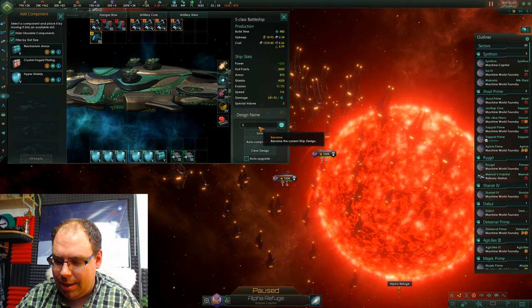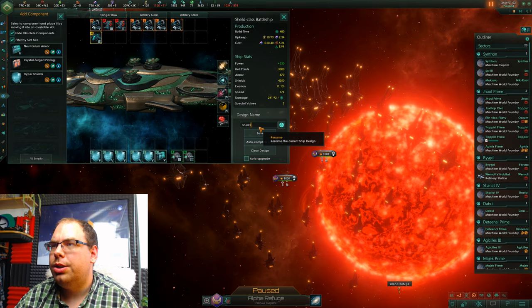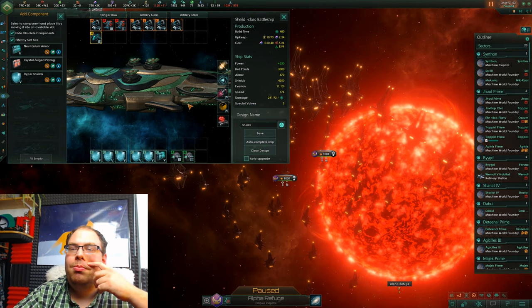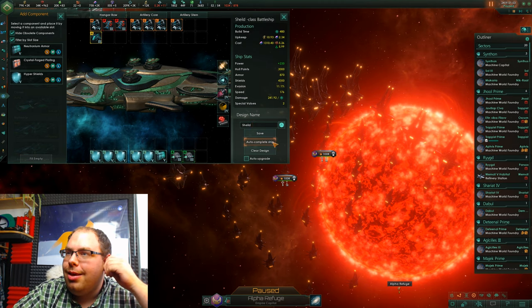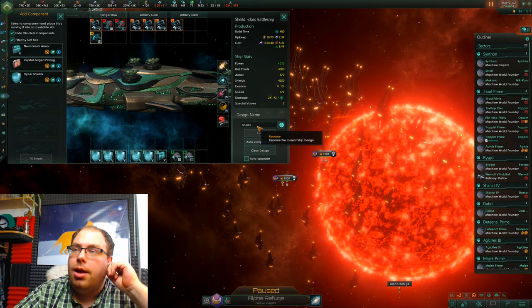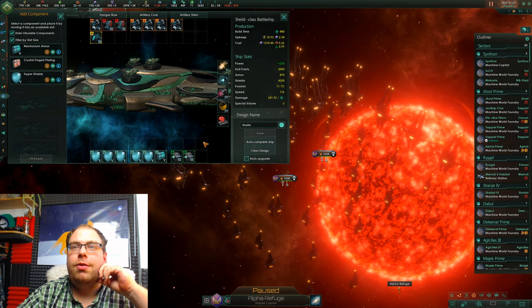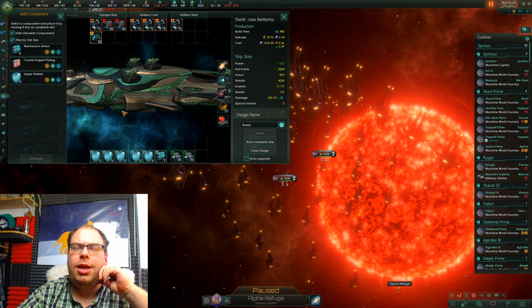Let's call it "Shield". We're going to save that. You can put in code words in here if you want, just so it's easy to reference the vehicle.